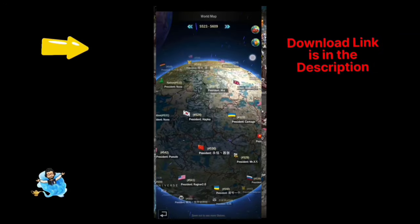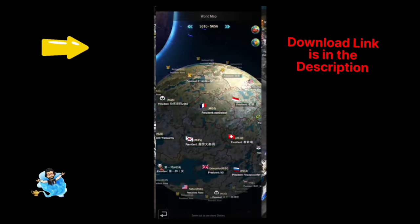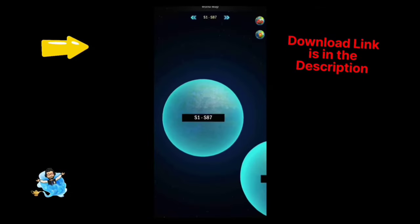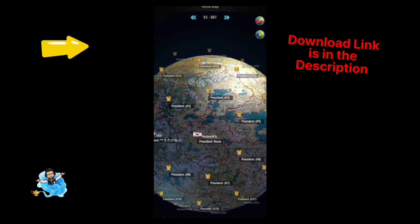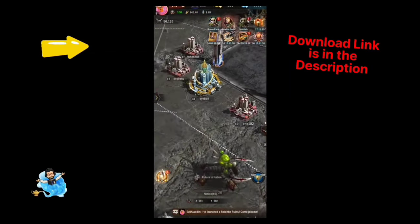When you zoom out further, you can see other worlds and visit them. The developers have done an awesome job — you can see other players playing, different types of monsters in other worlds, different building animations, and different types of wars going on. Don't forget to download the game — the link is in the description.